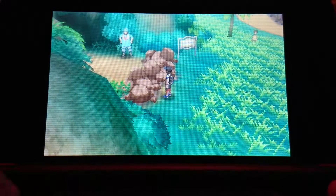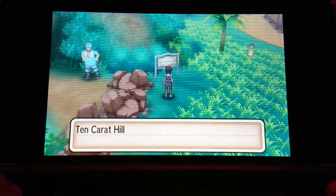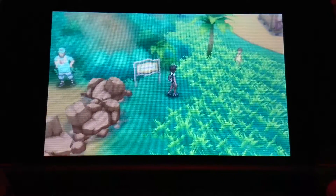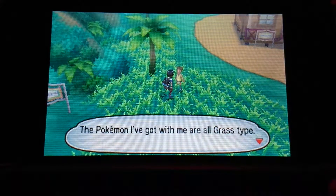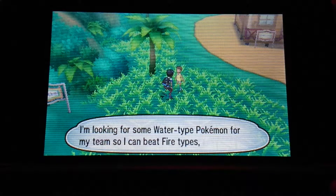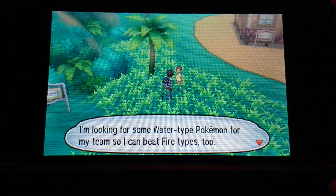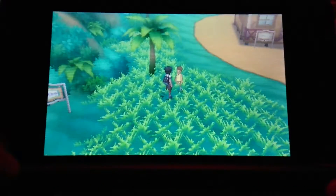Here we have some rocks and here is a cave - Ten Carat Hill - and we must break these rocks to move forward. The Pokémon I've got with me are all Grass type. I'm looking for a Water type Pokémon for my team so I can beat Fire types too.